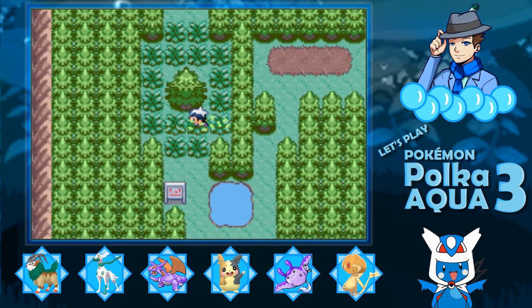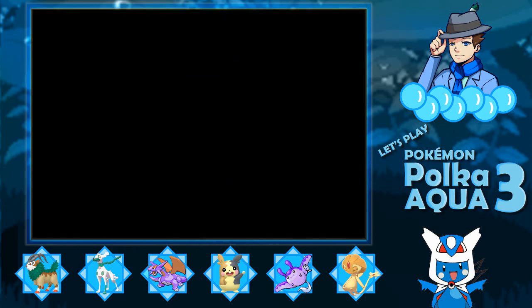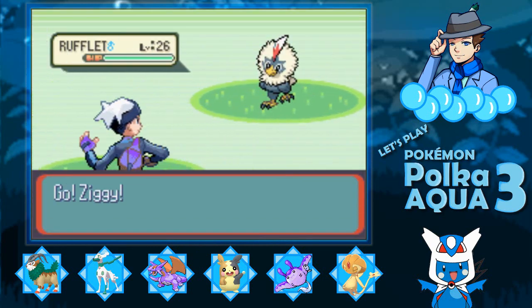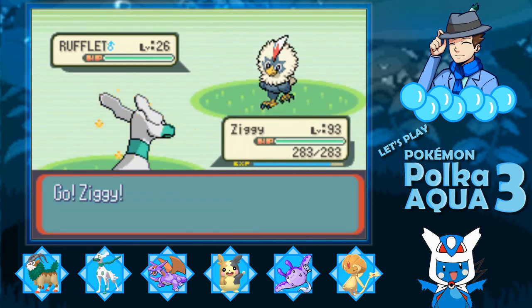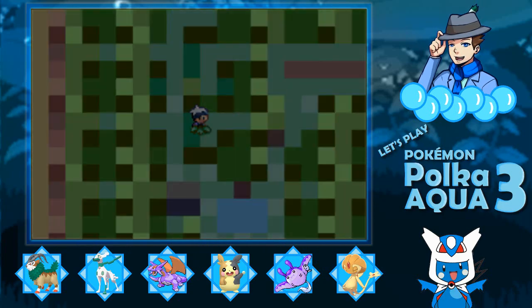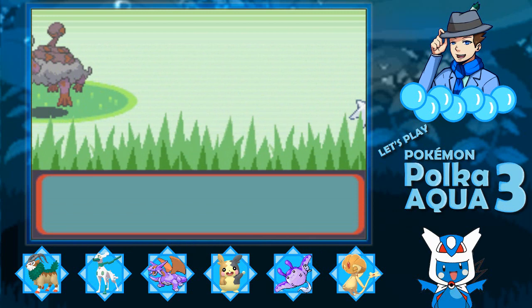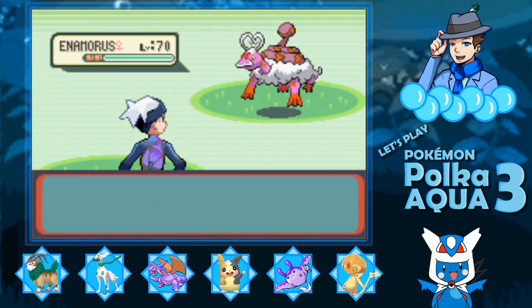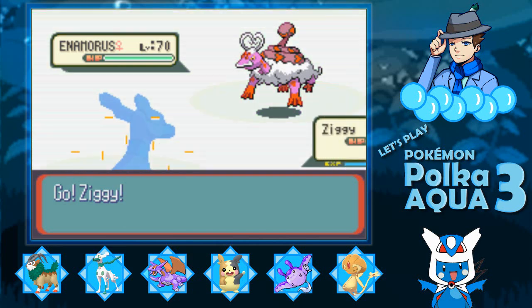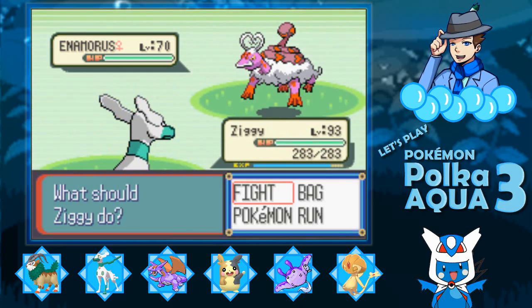Let's ruffle it. Under the right conditions, you can find Enamorous. It's shiny! Wild Enamorous appeared. Just like the other Forces of Nature, it's in its Therian form. We are getting shiny luck today!